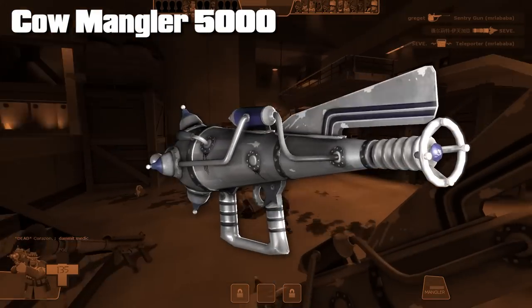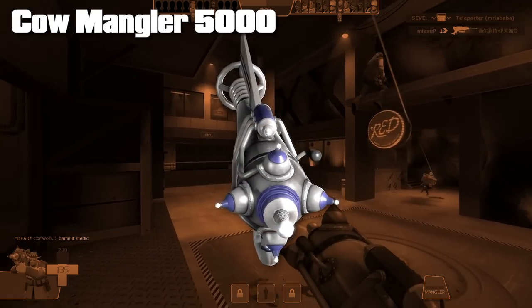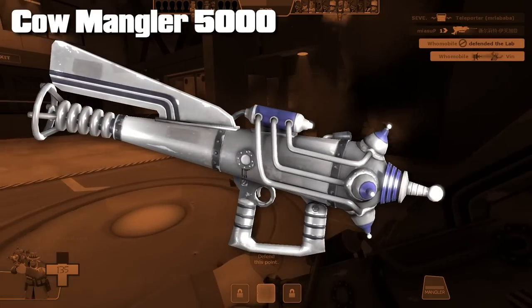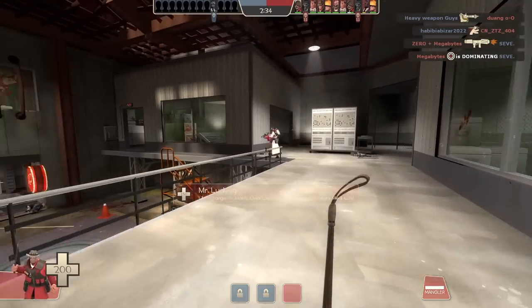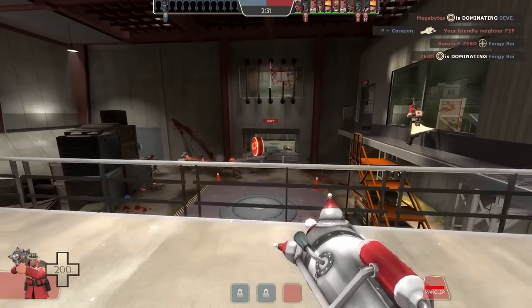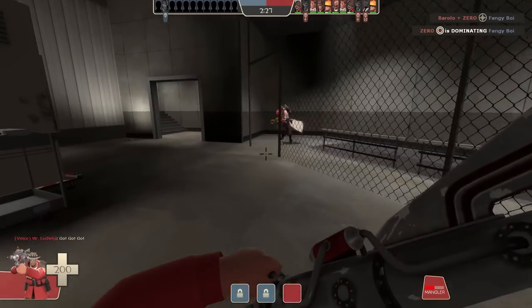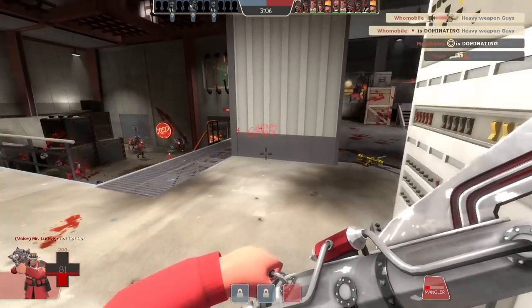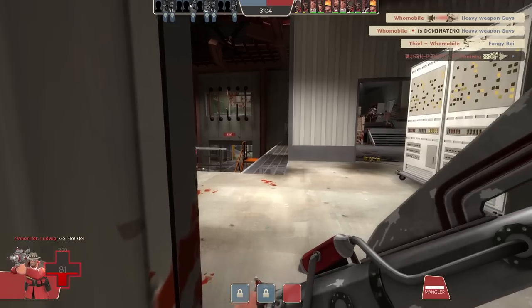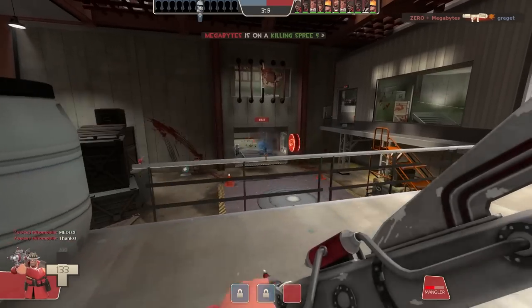A soldier weapon I do find rather nasty though is the Cow Mangler 5000, solely due to its secondary fire - it's my least favourite soldier weapon to fight. Giving players a very slow explosive flare gun is kind of not fun. Why is the soldier doing burn damage? It's kind of balanced out by how slow it is, but with some clever corner shots you can easily get nasty kills. It also shuts down sentries too.